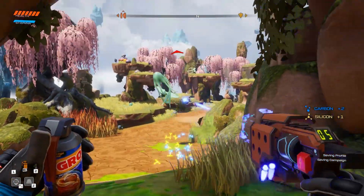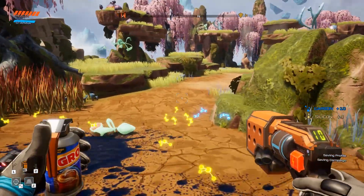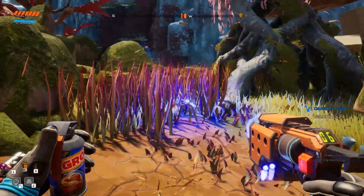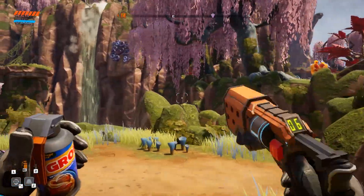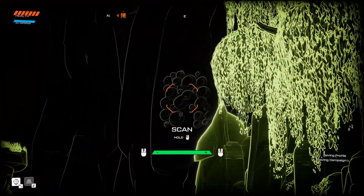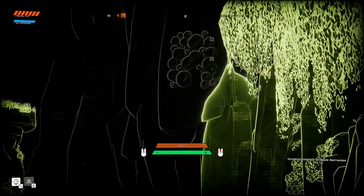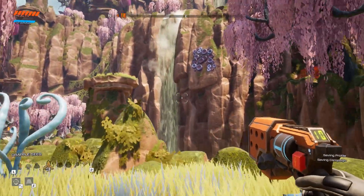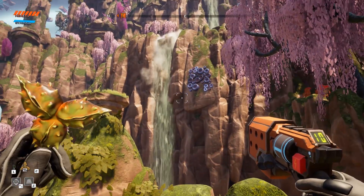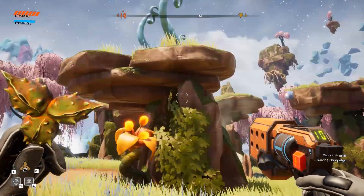They do seem to drop a few different types of items. Okay, seems like this is a different area. Can I scan that? Nope — wait, I can! And I think I have that grapple seed right here. There we go. So then it makes a grappling point — okay, that makes sense. Let's scan the area.